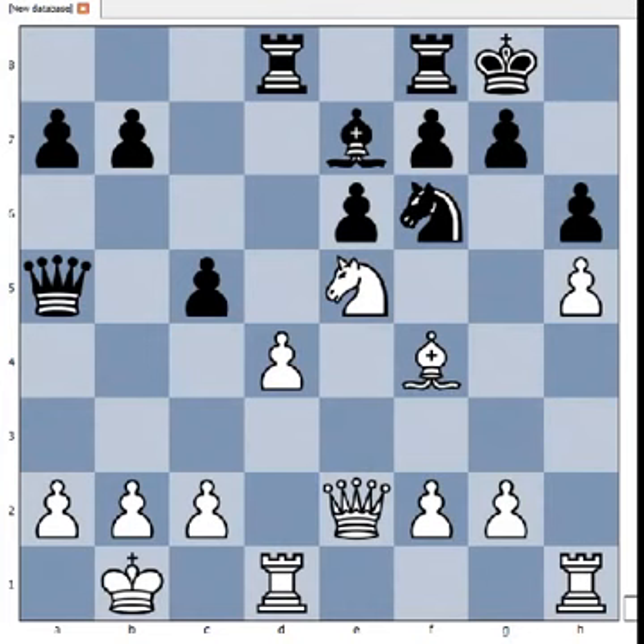It is white to move and to play a killer move. If you wish, you can pause this video and try to find the killer move that white played in this position. One thing is to find the killer move — another thing is, would you really play this in your game? In the game, knight to g6 — a knight sacrifice.